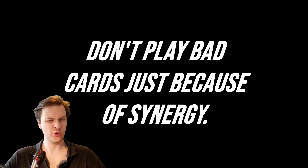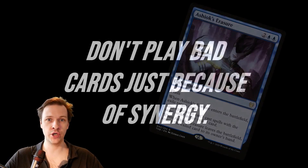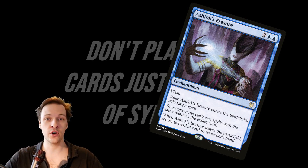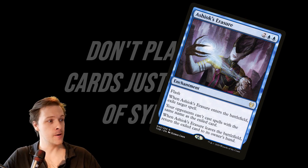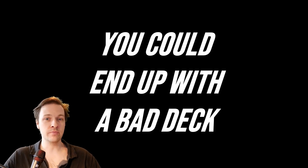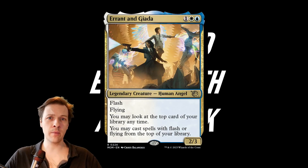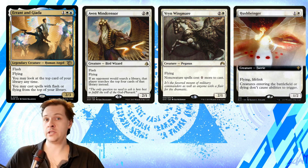Something I often say on this channel and can't stress enough: don't play bad cards just because of synergy. For example, you might want to increase the number of cards with flash inside your deck just to make your commander more efficient, and you might look at something like a counterspell with flash enchantment and think it's good — but it's four mana, that's a lot. Adding bad cards means you could accidentally end up with a bad deck.